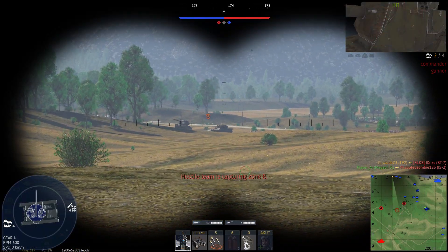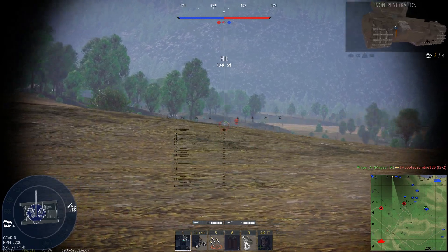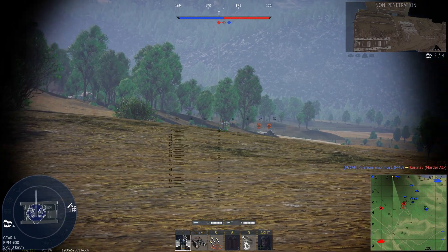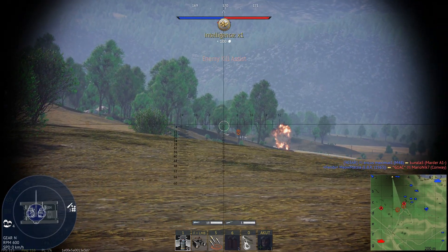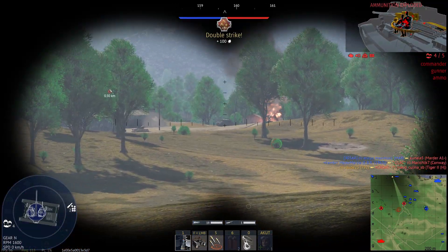The enemy team is already at B and more tanks are on their way to the point. My team is also on its way but not as fast as the enemy. In this situation, support from this flank is needed. We have to scout, damage, or completely destroy hostile tanks — by doing this we help our team to win the point.